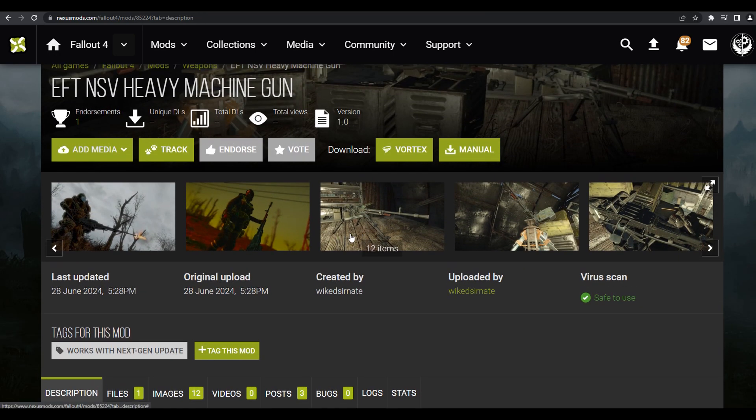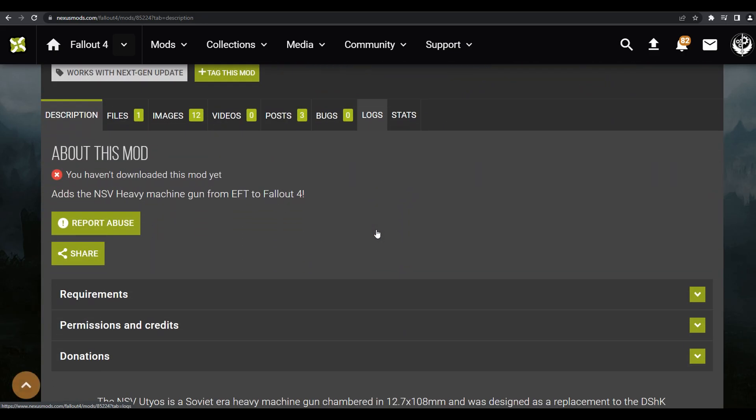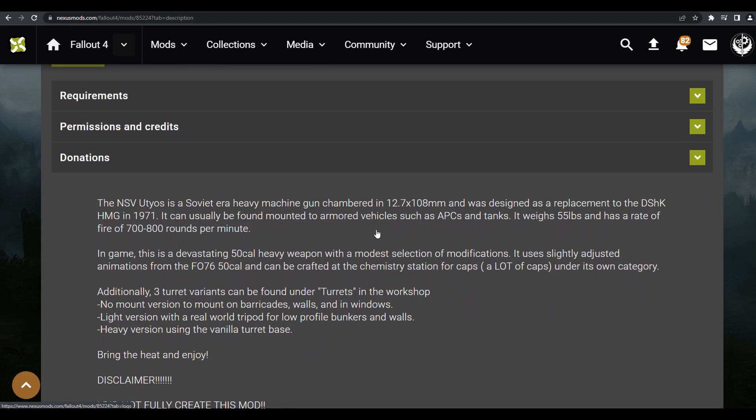We got the .50 cal machine gun — this is one of my favorite heavy guns in the game. I always love to use this with my T-60 power armor and I'm so happy it's here. My mic is probably really crazy and staticky right now but I don't care. We're gonna read over the description real quickly and then jump into this thing because I'm so hyped.